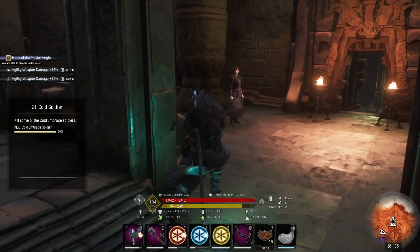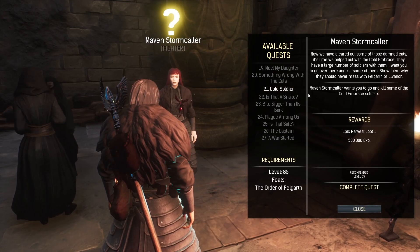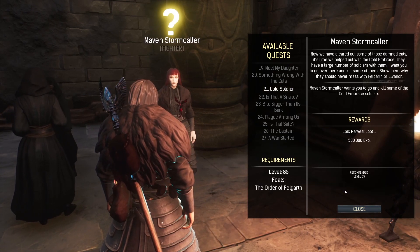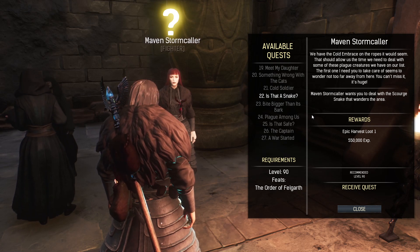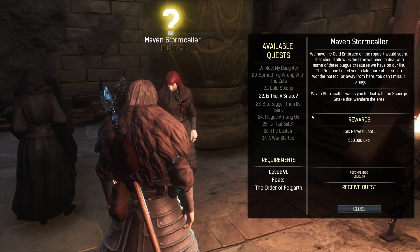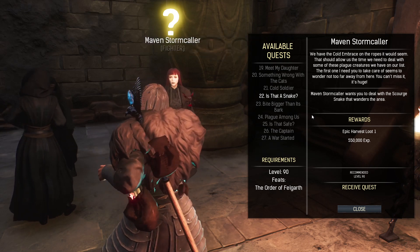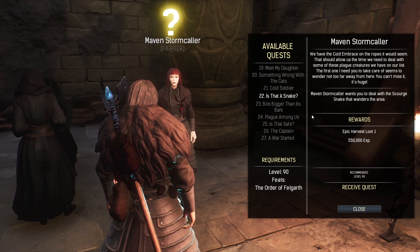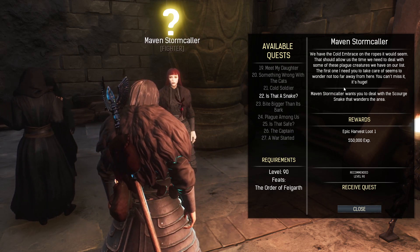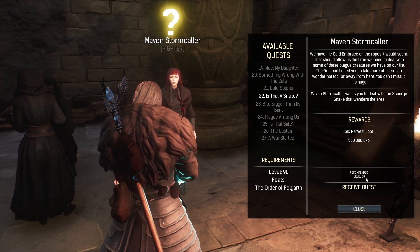All right, Miss Stormcaller. Is that a snake? 'We have the cold embrace on the ropes — it would seem that would allow us the time we need to deal with some of these plague creatures on our list. The first one I need you to take care of seems to wander not too far away from here. You can't miss it, it's huge.' So Maven Stormcaller wants us to deal with a Scorch Snake that wanders the area.